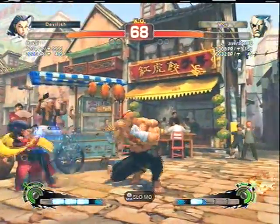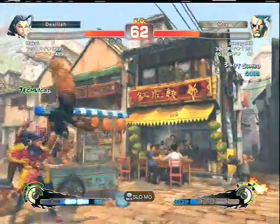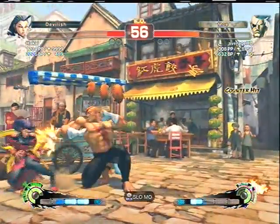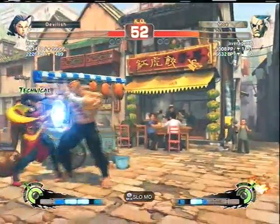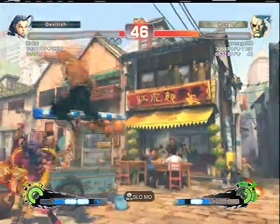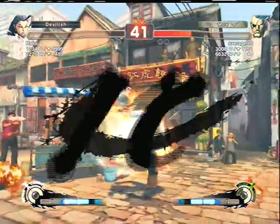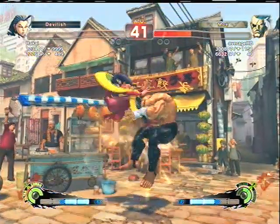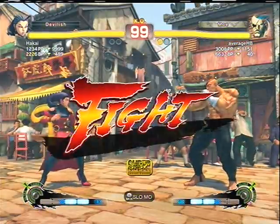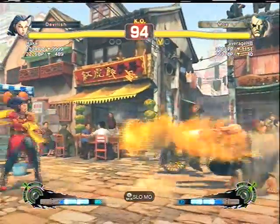My objective in this match is just to knock her down or maul her until she has meter, then try and chill. If she has ultra 2 - but if she has ultra 1 like here, I don't really care, I'm just trying to keep her knocked down. Since she has ultra 1, I don't have to worry about orbs. I can safe jump all day because illusion spark comes out slow, so after a throw I can do safe jump roundhouse, or tiger uppercut forward step kick empty jump to set up a safe jump.